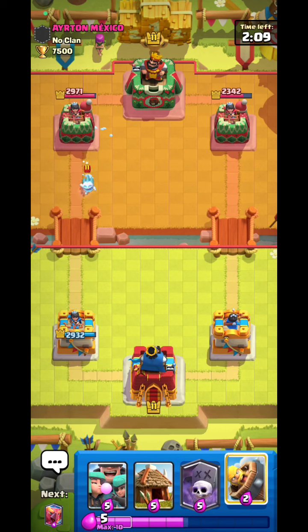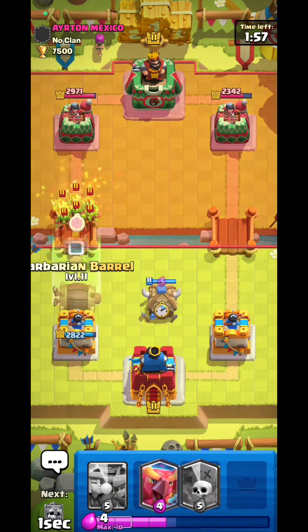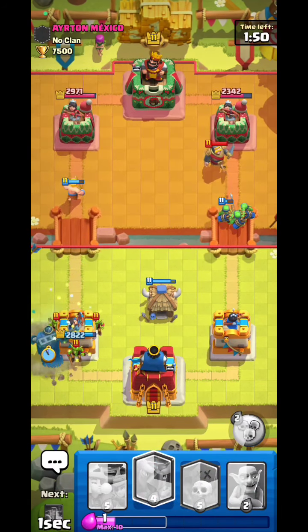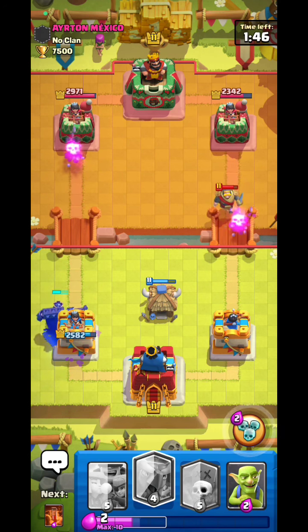He would probably go something with the Ice Spirit — looks like he's going to have a log bait deck with Rocket too, which kind of sucks. Hopefully he has the Inferno Tower version because that will be a good matchup for us. Barb Barrel for that — he would probably go barrel of course. Scale King — doing some good job.